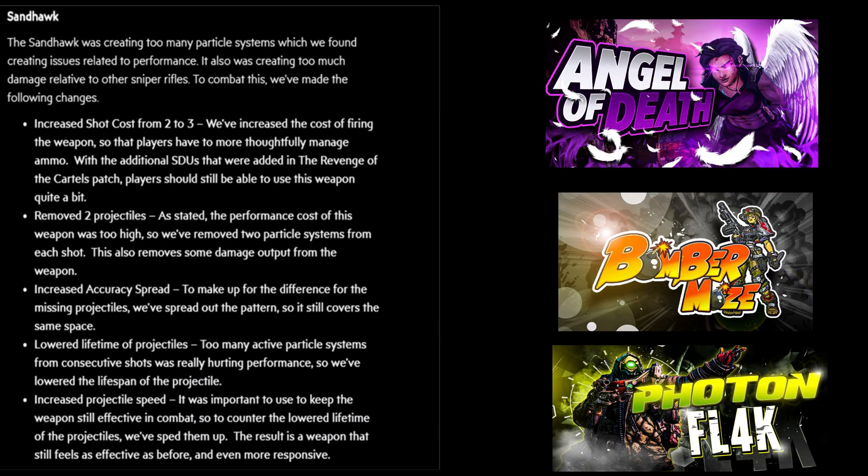Final thoughts on the Sandhawk versus Angel of Death, Bomber Moze, and Photon Flak: they all three get a thumbs up for bossing. As far as mobbing, it consumes more ammo now and runs out very quickly — the only way I'd suggest mobbing with this weapon is bringing a Cut Purse. I also used the Sandhawk versus the new bosses in the Guardian Takedown, and yes, it's definitely still viable with all of my builds.